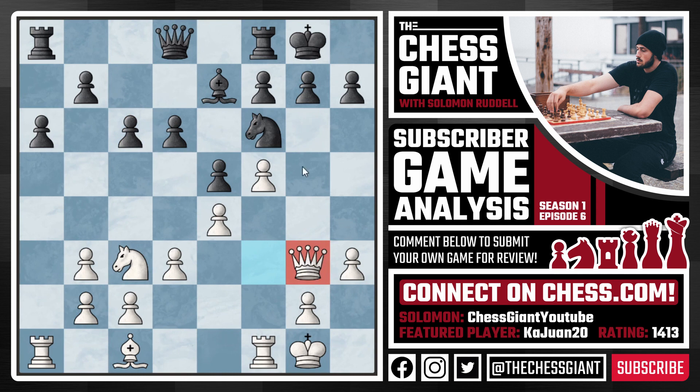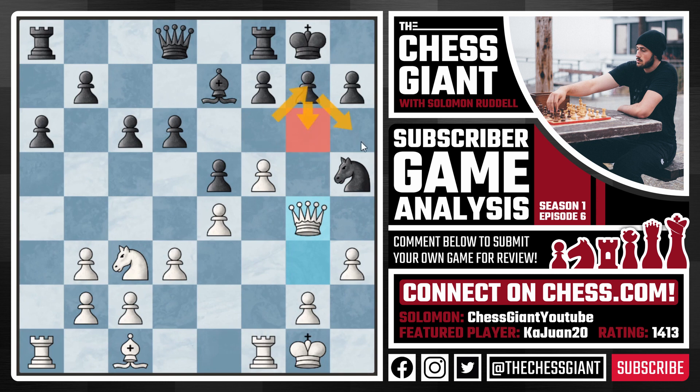From white we see Queen g3, putting pressure on g7 and throwing Bishop h6 ideas in the air — after Bishop h6, black would more or less be forced to play Knight e8. Against this we now see Knight h5 attacking our queen, and from Kawan we see Queen g4. Black can't play g6 because the dark squares will be weakened and we can throw our bishop into h6. So black goes right back to f6, and then the queen right back to g3 — they just went back and forth.